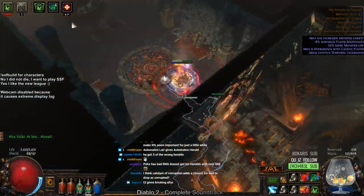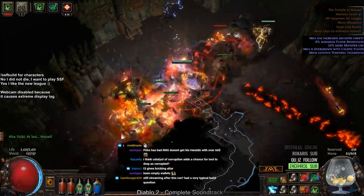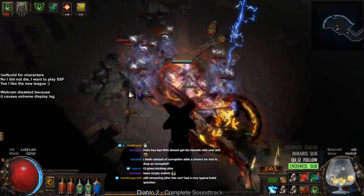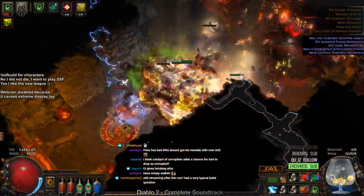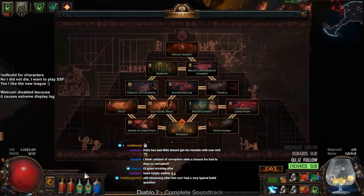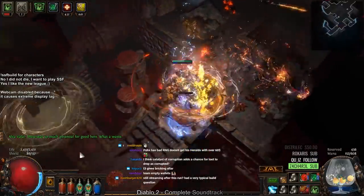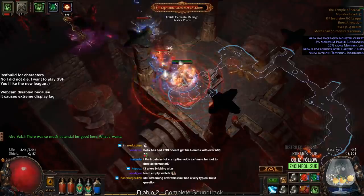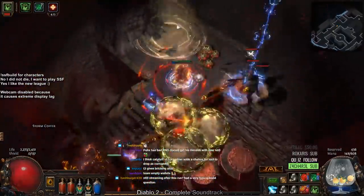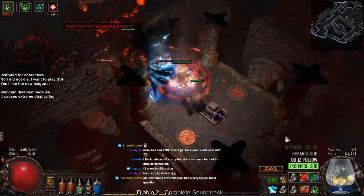We're going to the left anyway. Storm of Corruption. Let's get the Radiating Tempest, although I really don't think that it works on chests and stuff, but I could totally be wrong. Open that — we actually got a staff. Unfortunately, we're not using a staff for our build.